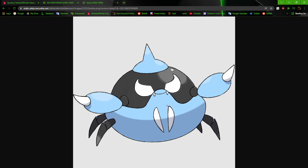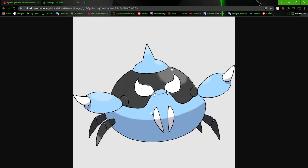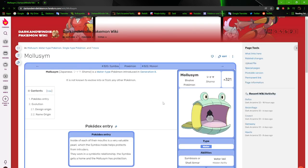It looks cool now. This old design was alright too, but I wanted to have something more definitive — hence why it's now this. It's now a crab. Symbia, oyster crab. And next up, we got Mollisim.